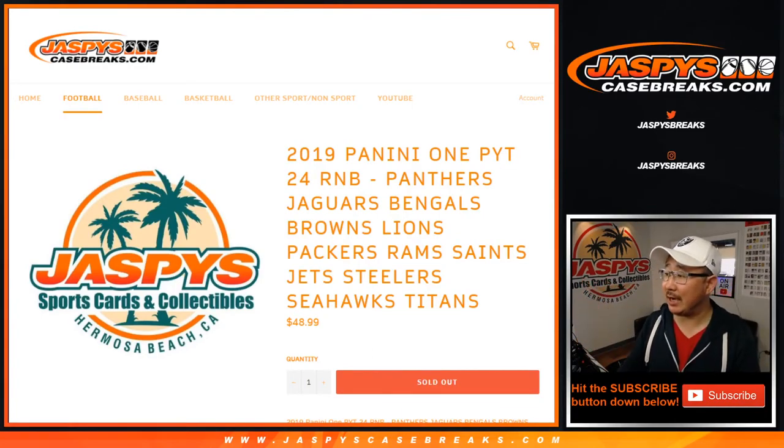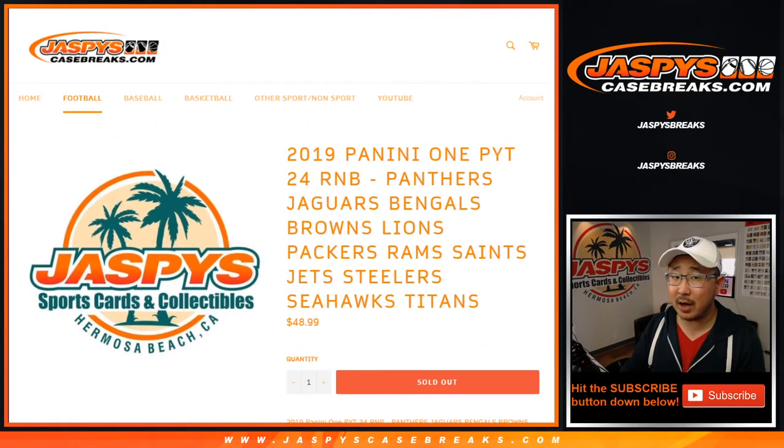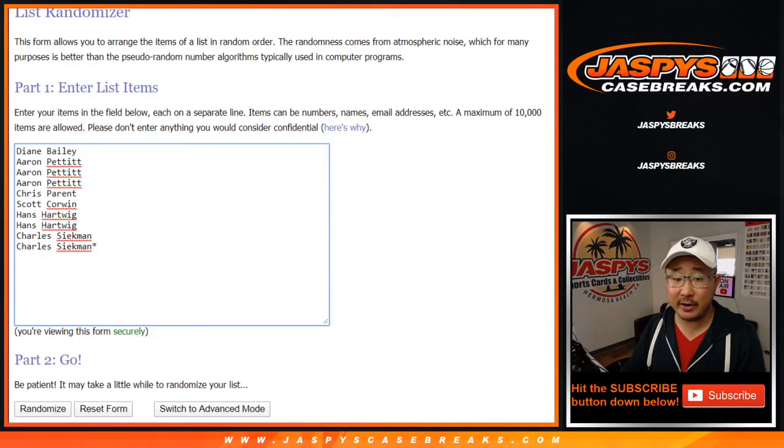Hi everyone, Joe for Jaxby's Casebreaks.com with a quick random number block randomizer while I watch the end of this Champions League game. For all these following teams right here, for Panini 1, Pick Your Team 24. Works just like our number block breaks, only for Pick Your Team 24, which is sold out. That video will be in a separate video.